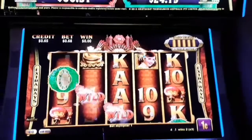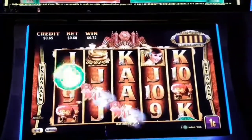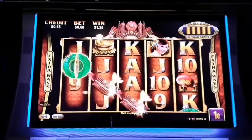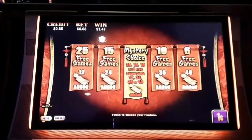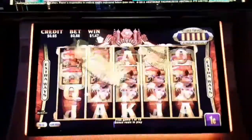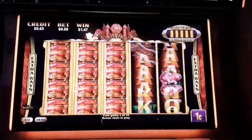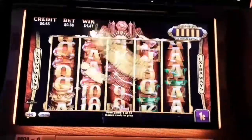Hi guys, Blaine here from Spinning and Winning. We got the bonus again. Look at where we're at — we were down to 65 credits. Let's do some spinning and winning Blaine style. Let's really hit this, get these gold stacks to line up. We need the girls — they're the main symbol.